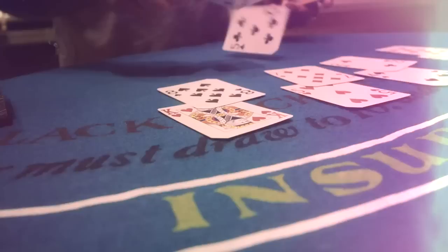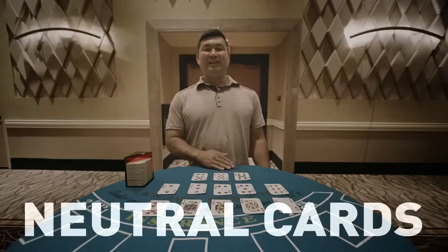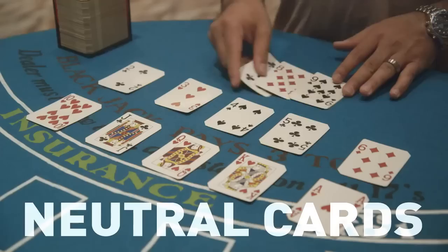Now with card counters, they're concerned with three different groups of cards. First we have the neutral cards: 7, 8, and 9. Overall, the neutral cards don't favor the dealer or the player, so ultimately card counters actually ignore these cards.